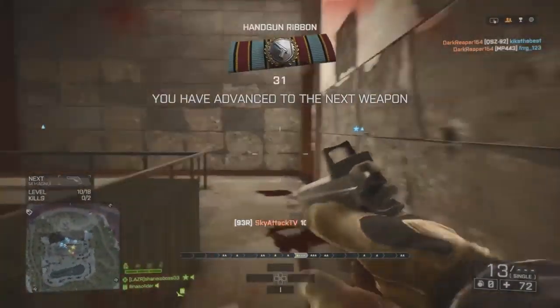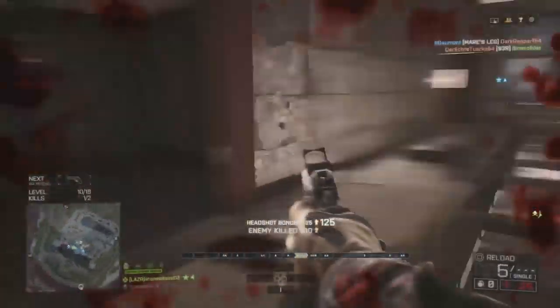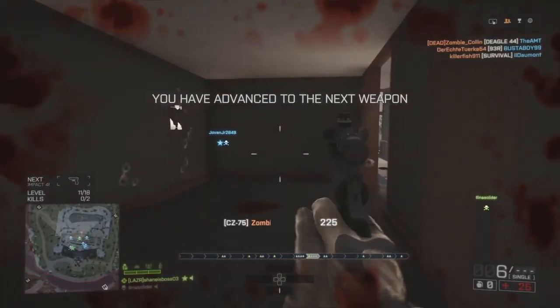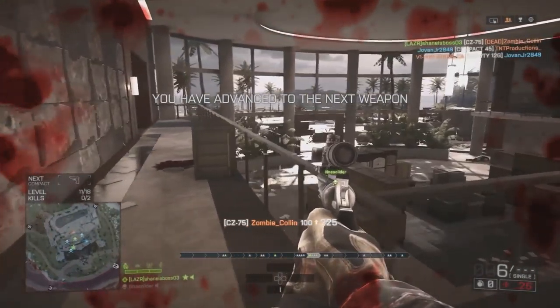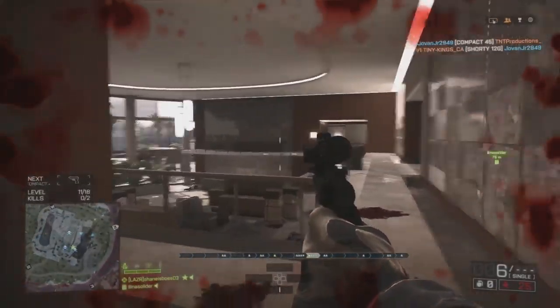The change in fire rate makes sense because when you're using a rifle scope your weapon is heavier, whereas when you're running iron sights your weapon is clean with nothing on it that would make it harder to handle, so you can fire faster. That's the logic I've taken from that, and I think it's a really cool system overall.